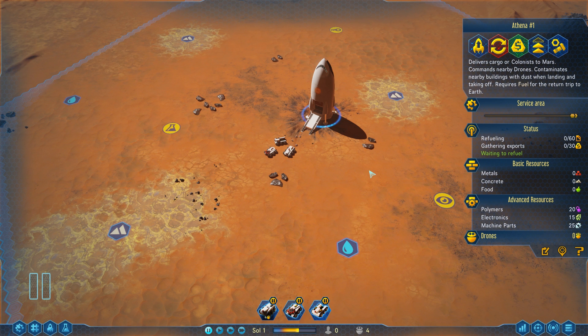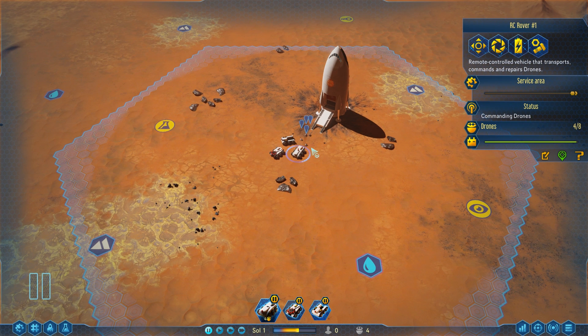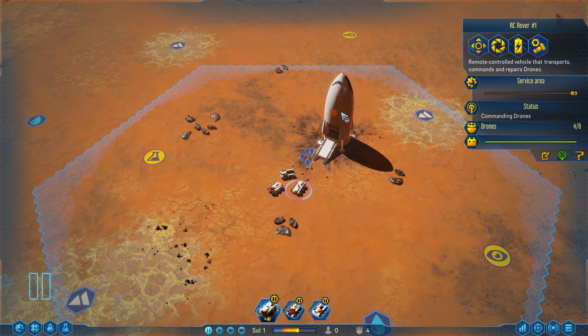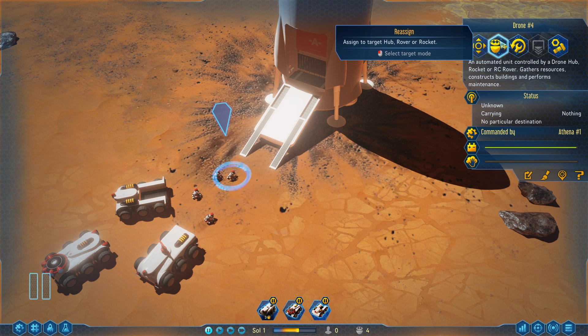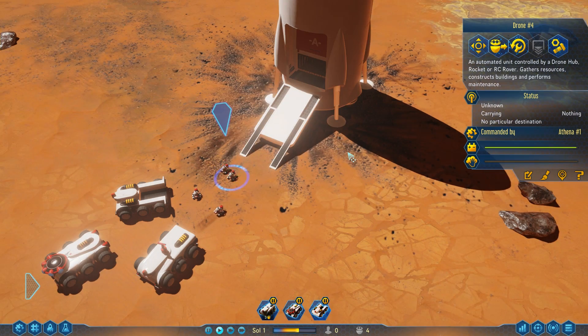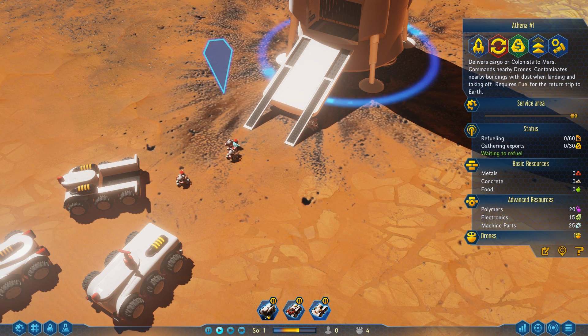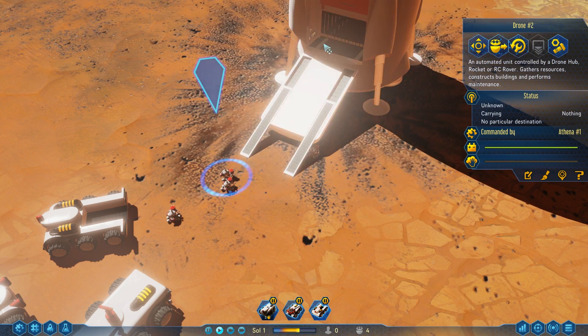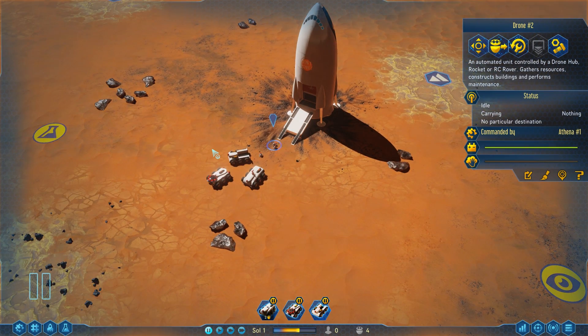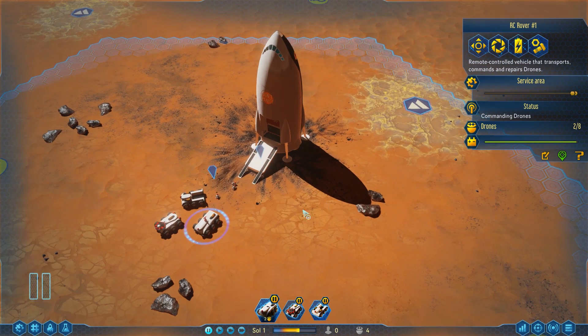We have four drones working for the RC rover, but they can only cover the rover's area. I wonder if I can transfer drones from the RC rover to the ship. Let's take a drone and reassign it to the ship — and that did work! I'll reassign two drones to the ship. So now the ship has two drones and the rover has two. That's much better — gives a little more maneuverability.